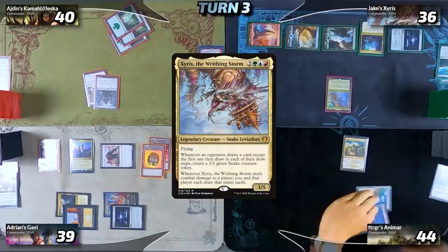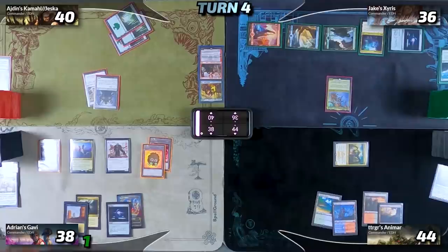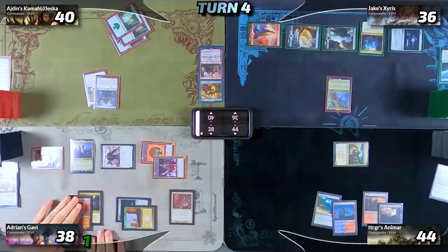Calvin draws a card, plays a Rootbound Crag, then heads into combat and attacks me for one. I can't block it, so I take one commander damage, and we move to my turn. I draw my card, play a Cascade Bluffs as my land for turn, then tap for three to play one of the most important cards in my deck — Astral Slide. After that I go into combat and turn everything but Gavi sideways at Calvin, dropping him to 34.